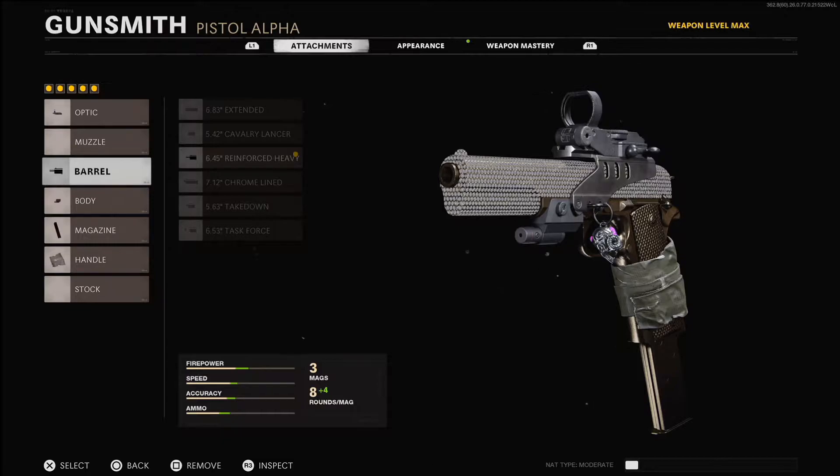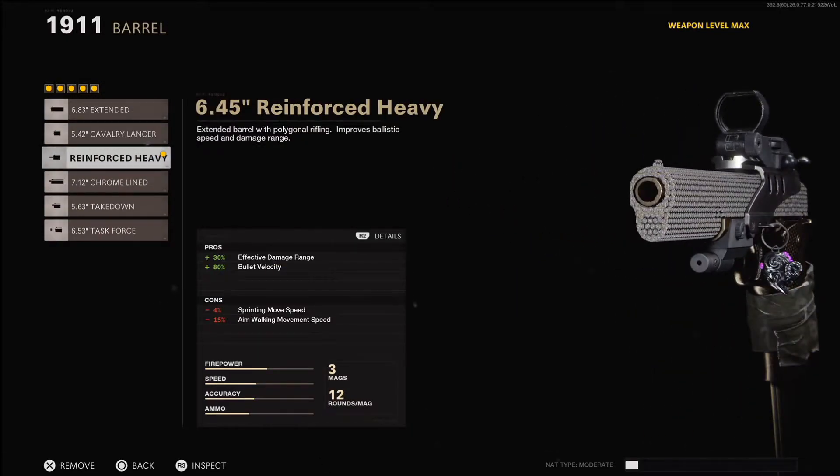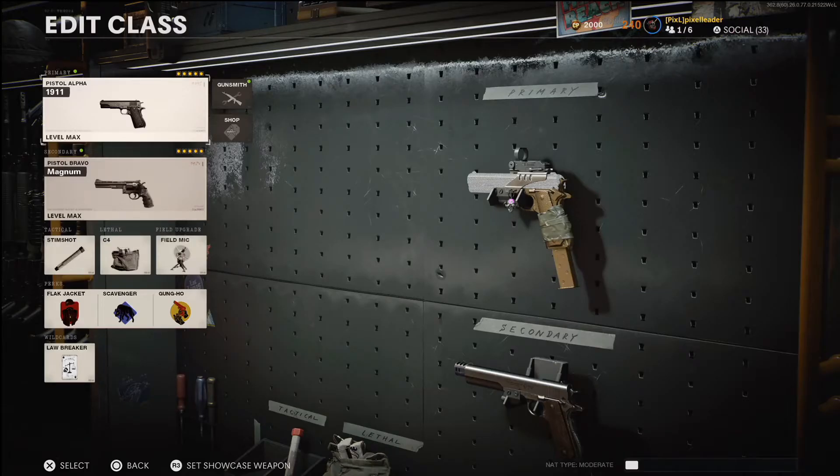If you decide to take this route playing Hardcore Nuketown 24/7, the number one attachment you need for all three of the pistols is the third barrel. That's the most important attachment — it gives you the effective damage range so you're still one-shot killing from a decent distance, and it gives you the bullet velocity to make sure your bullets hit before their bullets hit you.